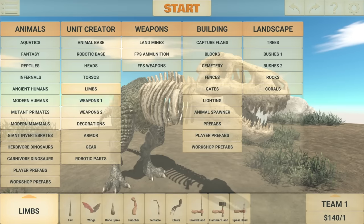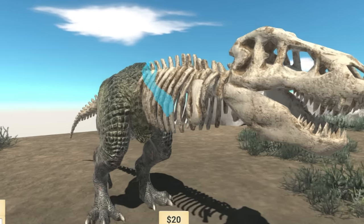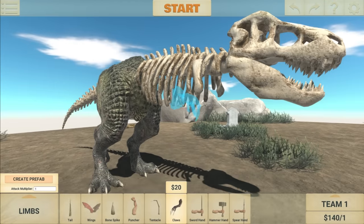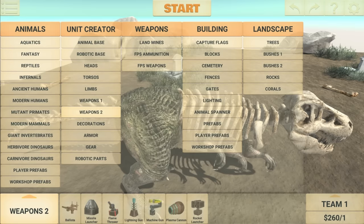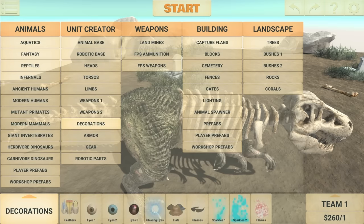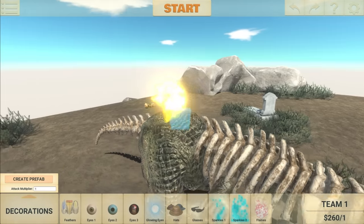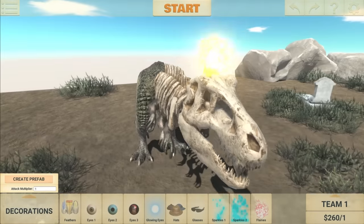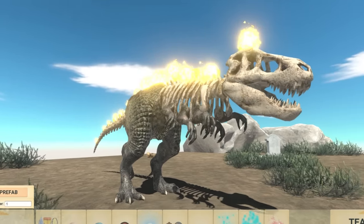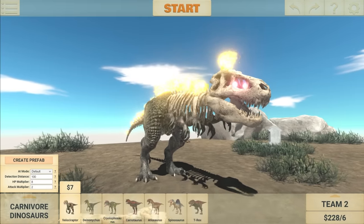Unfortunately in the limbs category there's no T-Rex skeleton arms, which I think is actually fine because it's supposed to be kind of half zombie. Now we need to add six arms — so I guess it's a mutated zombie T-Rex, pretty cool. The six arms are in. The next thing I need to add is the fire on the back. It doesn't mention a flamethrower, but I'm assuming it means the flames in the decorations tab. I've also given him some glowing red eyes, and I think our zombie T-Rex is now ready.